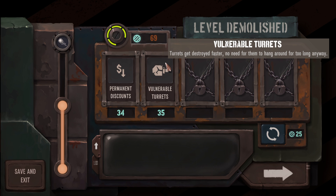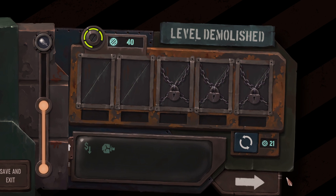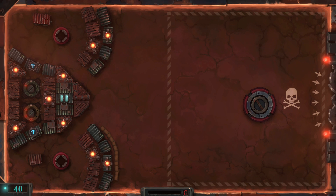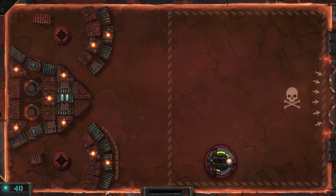Okay — 'Vulnerable targets: turrets get destroyed faster, no need for them to hang around.' Permanent discounts: two perks for the price of 1.7. We can afford it so might as well do it. We've got a shredder back there.